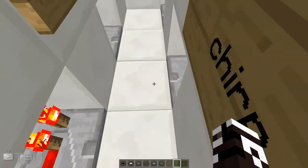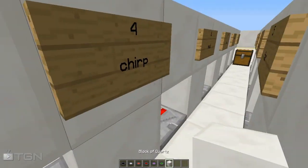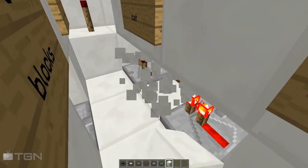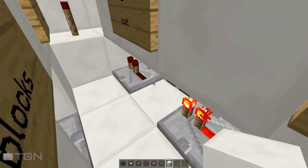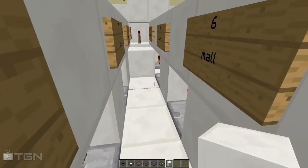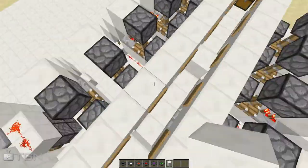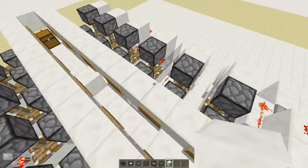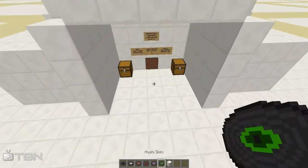Let me start by showing how to set this redstone contraption. Imagine you want them to put in exactly the music disk Cat — what you do is destroy the block right here where the sign says and put the block right in front of that. So imagine you want Cat and then Mellow High. You can also set them all in the middle and destroy all the blocks and it will still work.